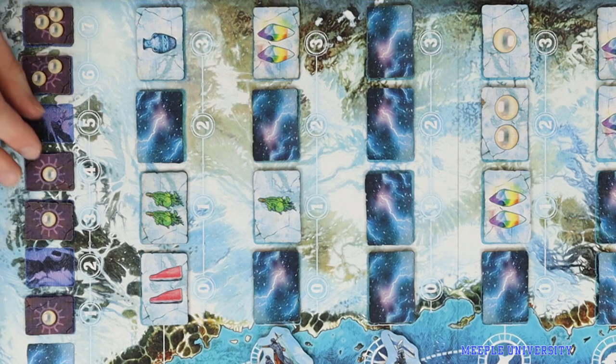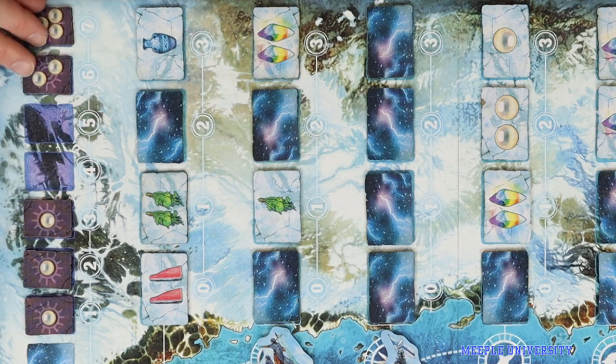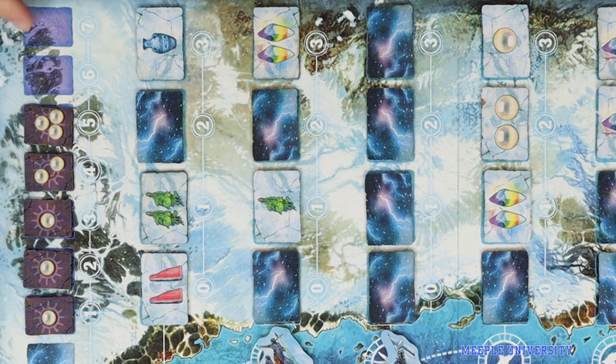When replenishing the sun port, the tiles simply move down to the lowest cost spaces. No new tiles enter the game here. After replenishing, play passes to the next player.